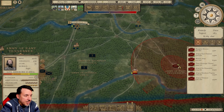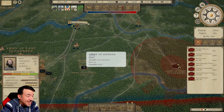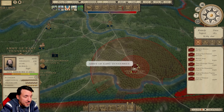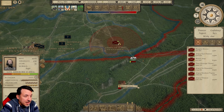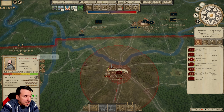It looks like it's working. The Army of Michigan, 12,000 strong, and the Army of Indiana, about 13,000 strong, are headed toward A.P. Hill's Army of East Tennessee. As long as those are the only two that are coming, we can handle that. I'm not sure if I should build a supply depot here or not — probably not. I'm waiting for the Army of Tennessee to get built back up.